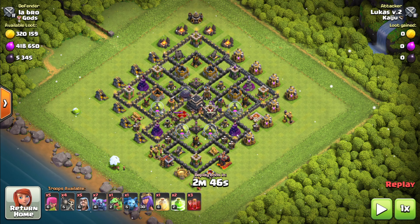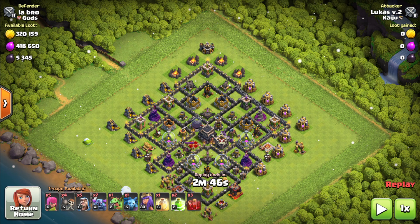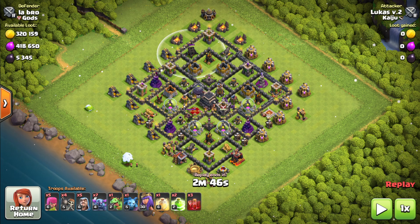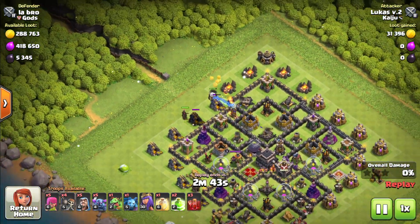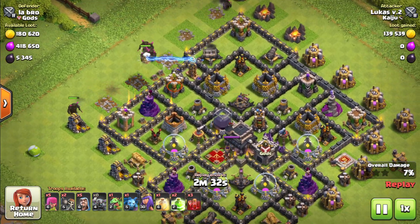Today I have a really cool example from a diamond-shape base on Town Hall 9. First, and very importantly, we need to start right here on the top side, close to these compartments and close to the gold mines, so that we can clear the path for the main wall breakers and the main army. That's what I did — I went right here with two PEKKAs to clear the path so the main army can go in without issues.